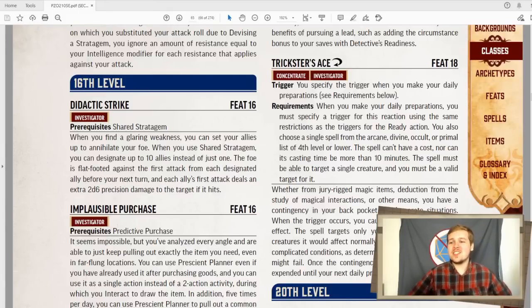At level 16, when you use shared stratagem, you can designate up to 10 allies. And they are flat-footed against the first attack from every ally you share this with. And each of those first attacks deals an extra 2d6 precision damage if it hits. Oh my god. I would take way too long to get into this, but there are some nasty combos you can do with this. I'm gonna just say marshal and investigator.